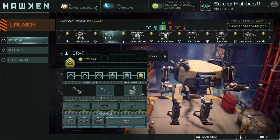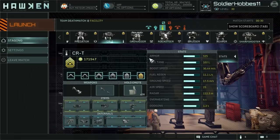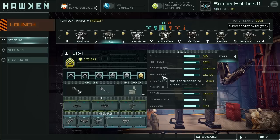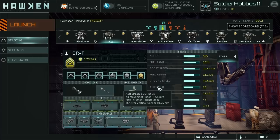Hello pilots and welcome to my beginner's guide for Hawken. I'm going to be talking about the basic mechanics of Hawken and how you initially want to approach the gameplay. This is not so much of a class guide, although I will be showcasing my CRT mech, which is the starting mech for all pilots. The main point here is to help you understand the actual mechanics of the game, aside from the class.